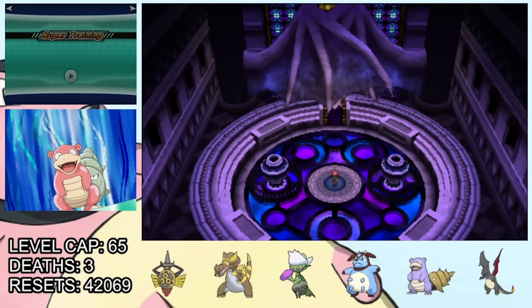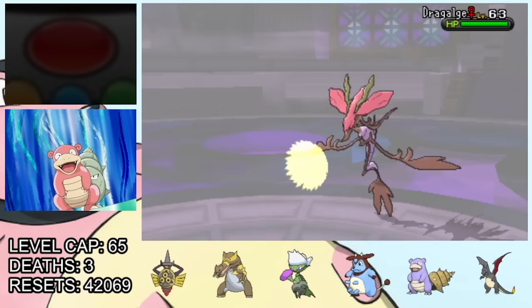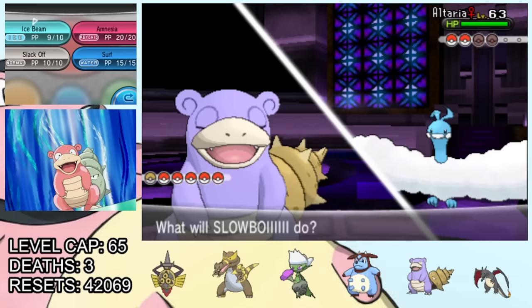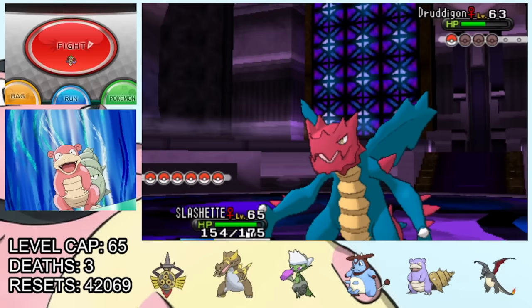We move right along to the Dragon type trainer Drasna, who definitely has one of the cooler rooms and teams of this Elite Four. She leads with Dragalge, so we lead with Aegislash. Something really unfortunate ends up happening — our Aegislash is actually slower than this Dragalge, and normally this spells certain doom for Aegislash, but fortunately we get a flinch with Iron Head and take it out on the next turn. Next up is Noivern, who is just no match for Ice Beam from Slowboy and goes down in one hit. She sends in Altaria, who sings Slowboy a lullaby and puts it to sleep. Unfortunate, but we have enough health to stay in and try to wake up, which we do on the next turn, and take it out with an Ice Beam. Finally she's down to her Druddigon, who hits us with Dragontail on the first turn and swaps our Aegislash out for Krookodile — pretty bad for him because he gets hit with Intimidate. We swap Aegislash back in, hit it with a Shadow Ball and then an Iron Head, and take it out. Three down, one to go.